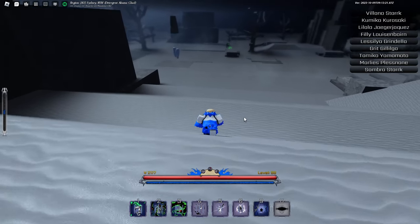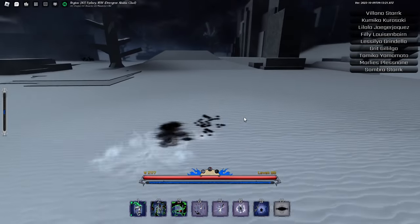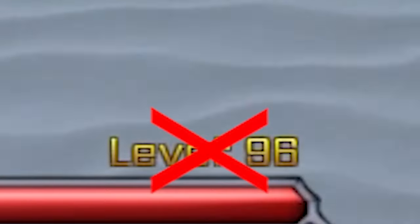Alright, so first of all, you want to be an Arrancar, obviously, to have Resurrection or Segunda. It doesn't really matter what level you are — I just recommend you have at least three flash steps.